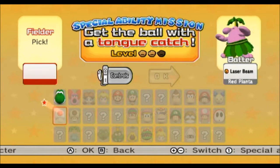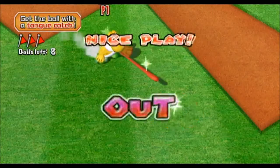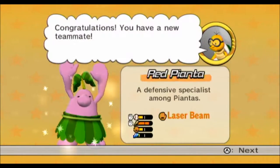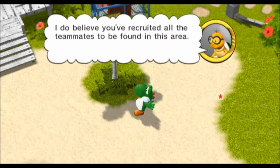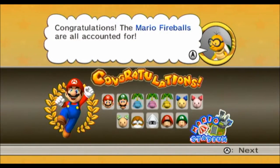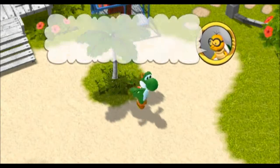We have another mission to do — slide a character who can time-catch! Yoshi can time-catch! Let's use him. There! Easy peasy! We finished the mission! And now Pink Pianta will join us — a defense specialist among Piantas! I do believe you've recruited all the teammates to be found in this area: Piantas, Gnocchi, the Babies, Monty Mole, Blooper, and Luigi — who can forget him? The Mario Fireballs are all accounted for! We have all of Mario's teammates!